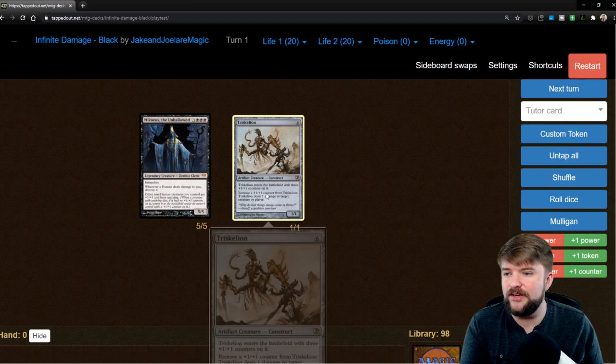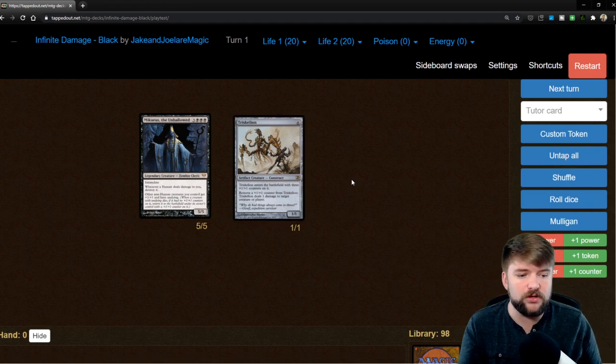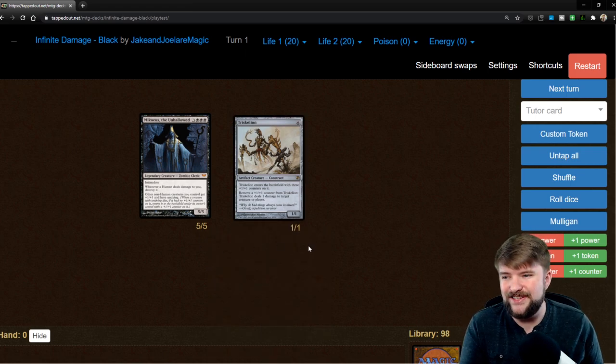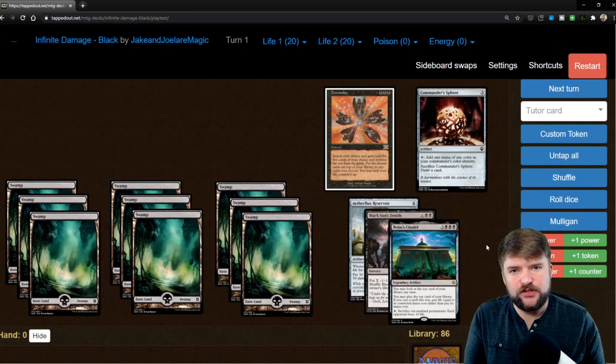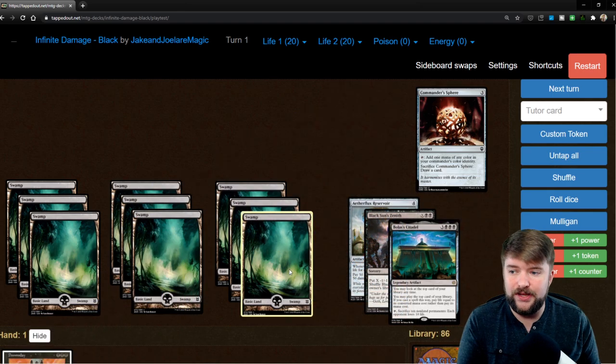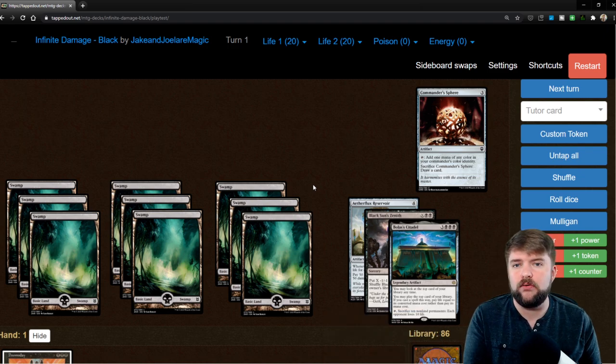We remove all the plus one plus one counters on it, deal one damage to an opponent, two damage to itself. When it comes back with Mikaeus's undying ability it's going to have four plus one plus one counters on it. We deal one of those to an opponent, do three to itself so that it kills itself, and we're able to come back an infinite amount of times. So this next one is going to be the most complicated to explain but essentially it is a Doomsday win-the-game combo. To get this started we need Commander Sphere on the battlefield, Doomsday in our hand, nine mana, and we need Bolas's Citadel, Black Sun's Zenith, and Aetherflux Reservoir in our library or graveyard, plus two other cards with very low CMC.